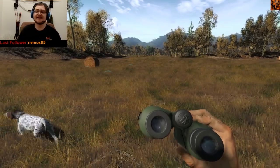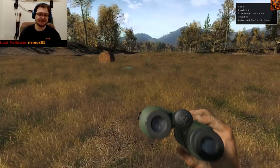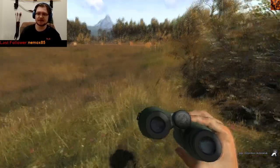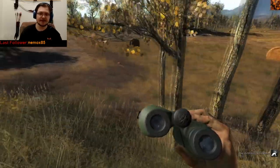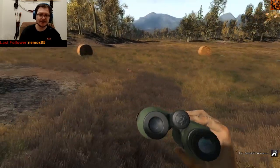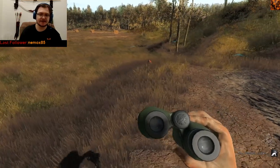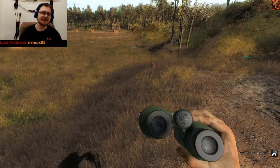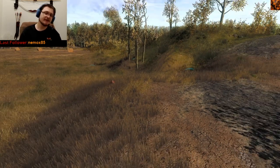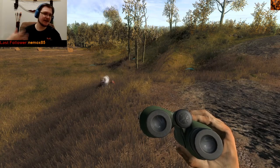Here we are at the next method of actually leveling up your German pointer super fast — you guessed it, pheasants. With the pheasants, we just want him to point over here. See this pheasant here, for example? Right there. We're just going to stay right next to it, and it will stay bedded down — laying down — basically forever. As long as you don't move far away from this pheasant, he will just stay there. So we can do the same thing as on the rabbits: just stay here and just keep repeating the command over and over again.